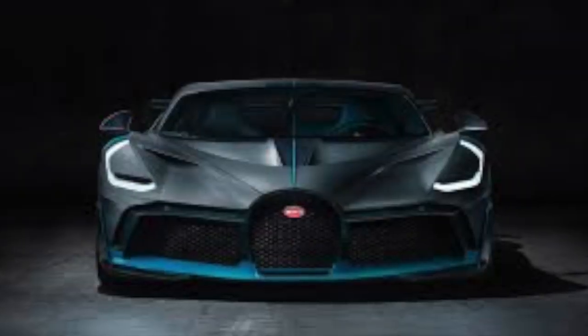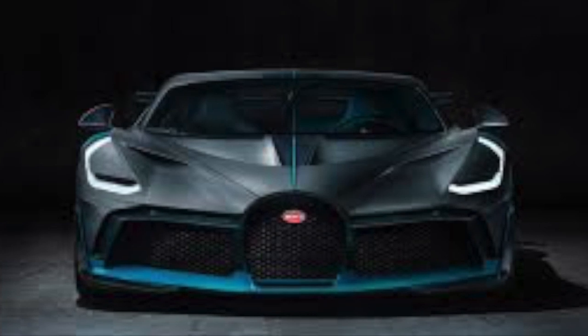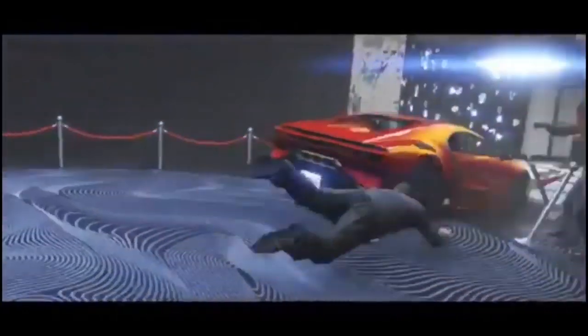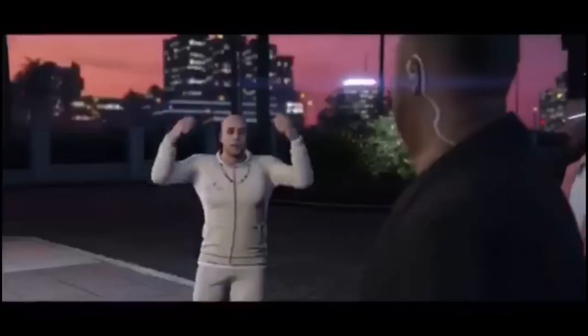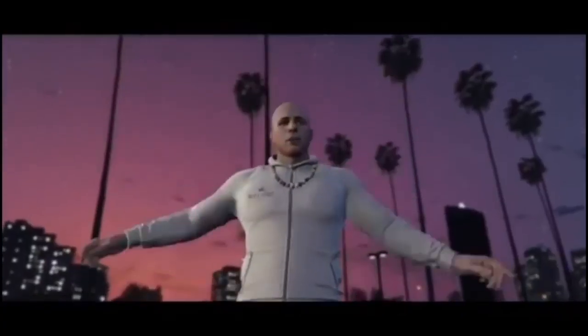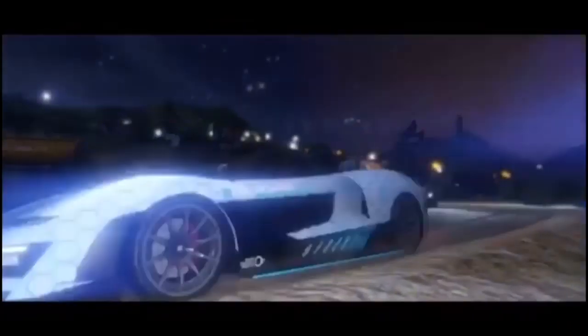That's not the only car we're going to be talking about today. There are a bunch of new cars hitting this trailer. I don't know half the names, but I'm going to show you what certain cars I believe they look like. There's a car that looks like a Veneno, there's definitely a Pegasi in there, a full-on Ferrari, a BMW, and an Aston Martin. We're going to go through them together — these are all the cars from the trailer.